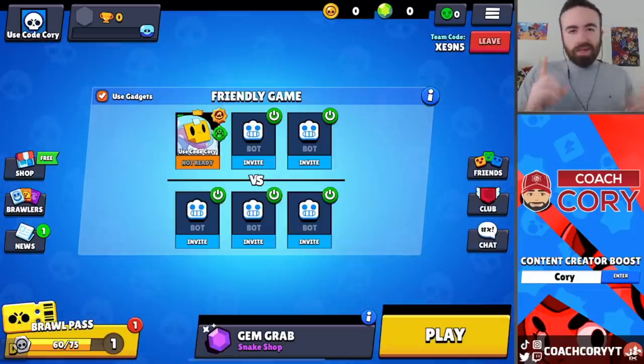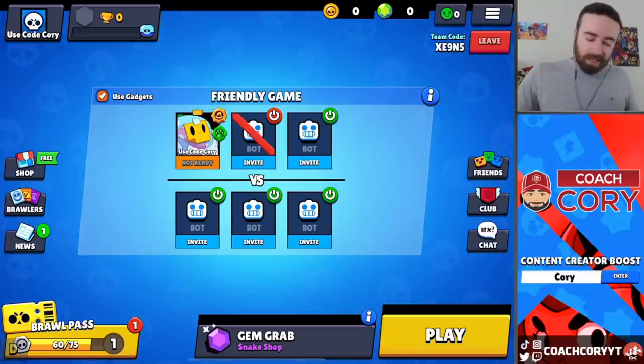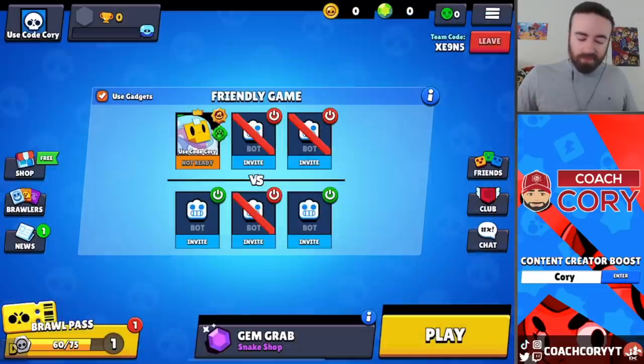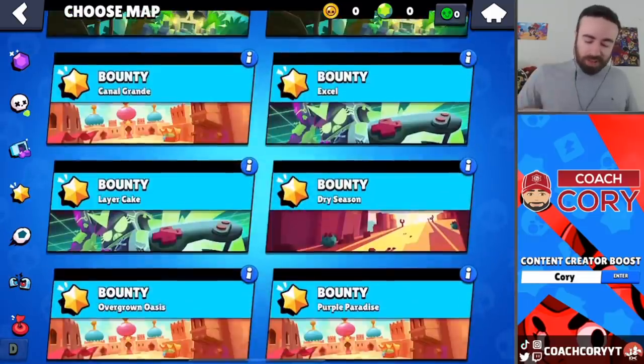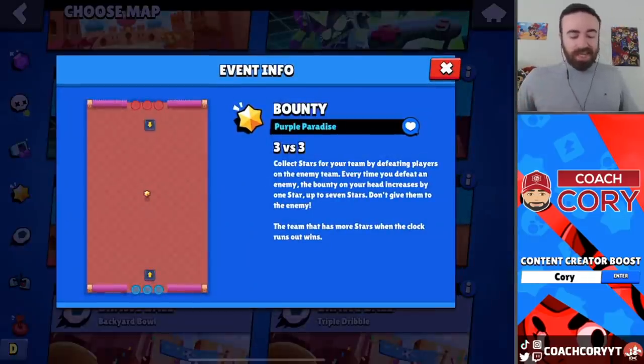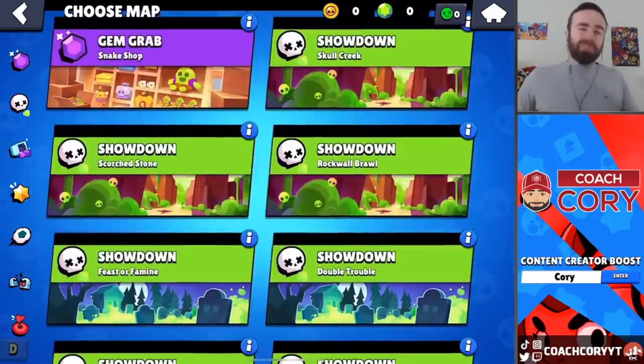Now we're about to go over Colette and everything you want to know about her, plus her skin. But first, you can see here this is the new friendly battle page where you can turn bots on and off if you want to have that 1v1. And there's actually a map in game they put in for that reason exactly: Purple Paradise, where there's basically nothing there. It won't ever show up in Ladder, but it's a friendly battle map — basically if you ever want to have that 1v1, now you've got a map for it.